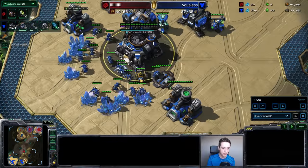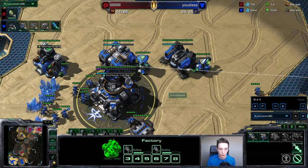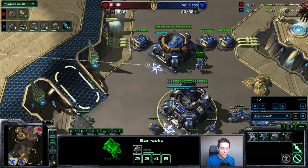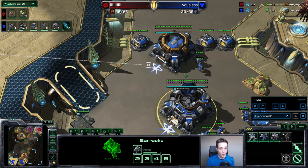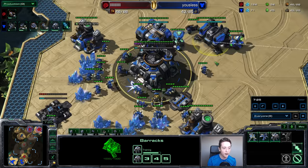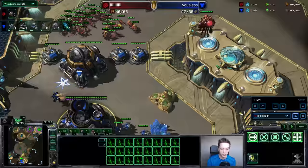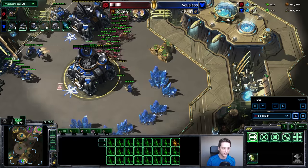If you take a quick look at the main base of the Terran player, this guy is literally just now starting to produce Reapers. He got the Stimpak upgrade going down at 7 minutes and he has 2 Reapers. If my opponent would have played Standard, he could have had about 4 to 6 Hellions out and maybe even a Banshee very soon as well, which would have shut this down completely. But because of the early game, I know for a fact that this is going to be working.